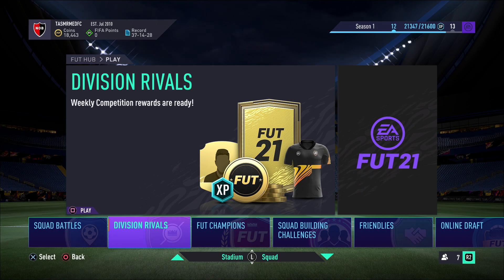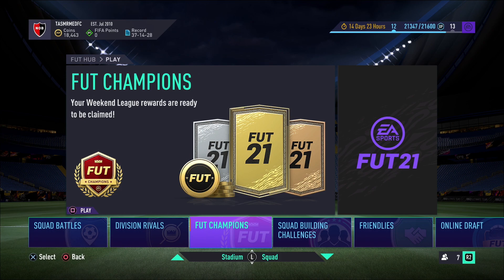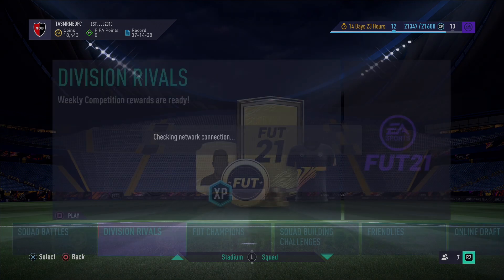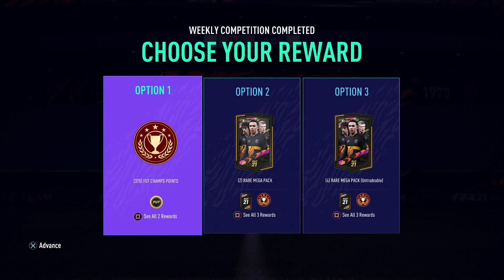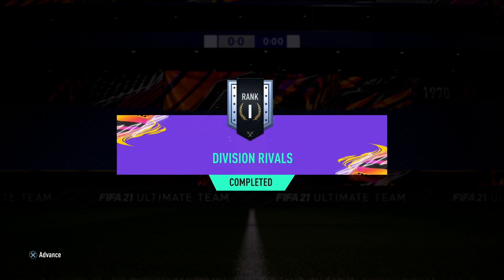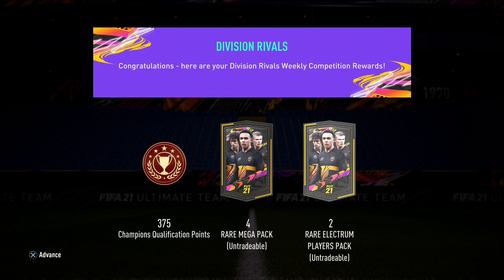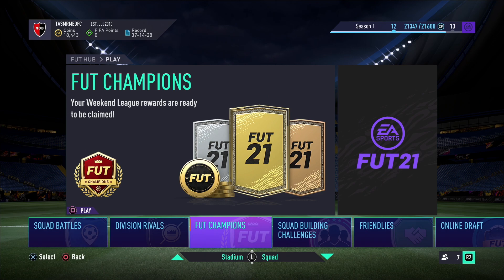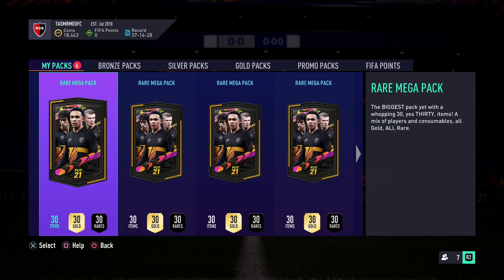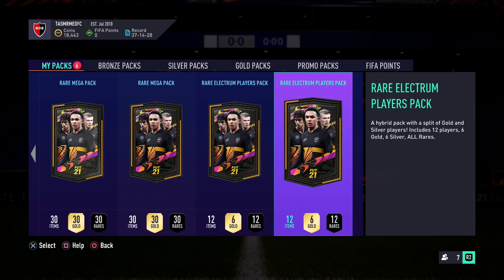Let's get into these Division Rivals rewards and FUT Champions rewards now. I got Division Rival Rank 3, but I also finished Rank 1 in Division 3, which gets us 375 qualification points, 4 rare Mega Packs and 2 rare Electrum Player Packs. We are already qualified — we have 1,600 points and 1,000 more to come from FUT Champions, so we're undoubtedly going to be playing either this weekend or the weekend after. Wow, look at these rewards — they are awesome. I'm going to do the 2 rare Mega Packs first.